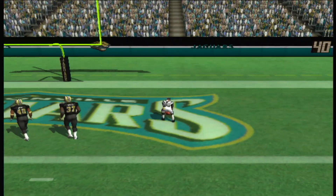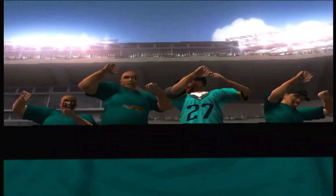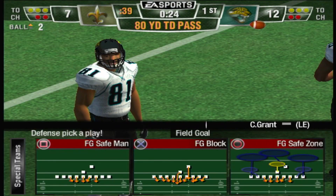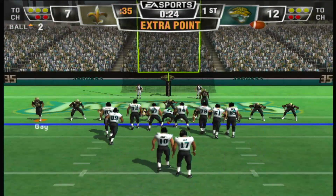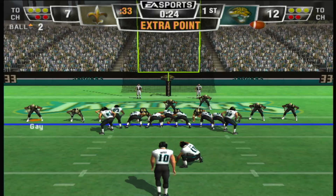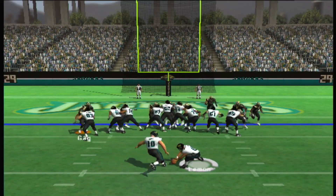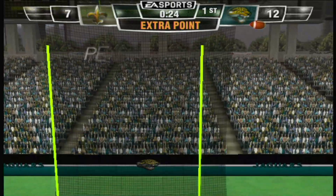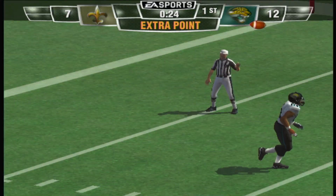Well, that doesn't do much for a defense's confidence — first pass of the game goes for a touchdown. Scobie lining up for the point after, and the point after is good. And this one looks like it's going to come back — holding on offense, number 72.